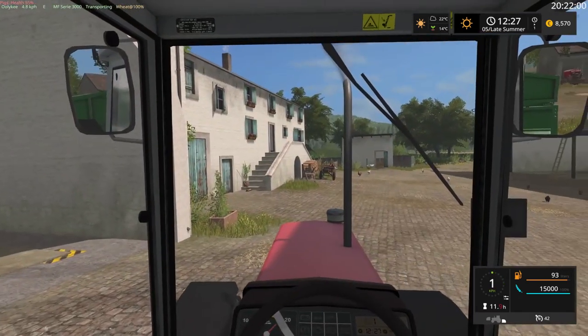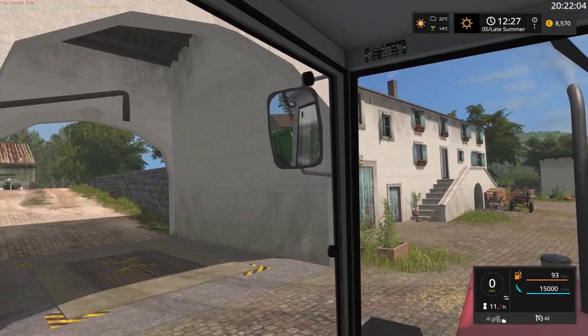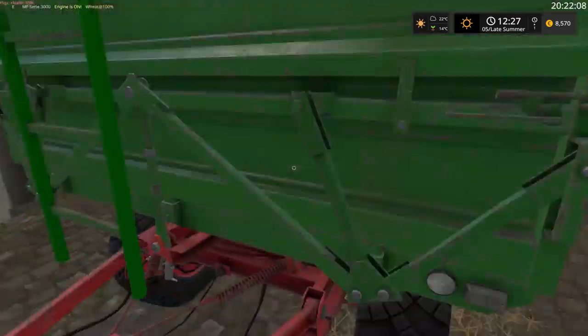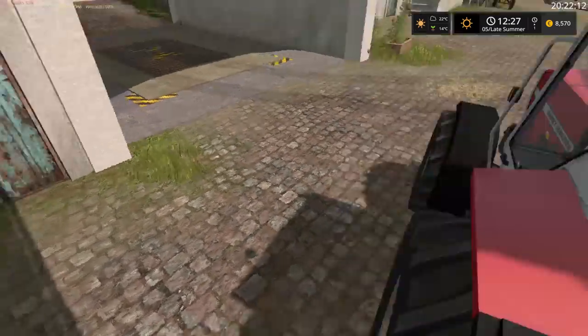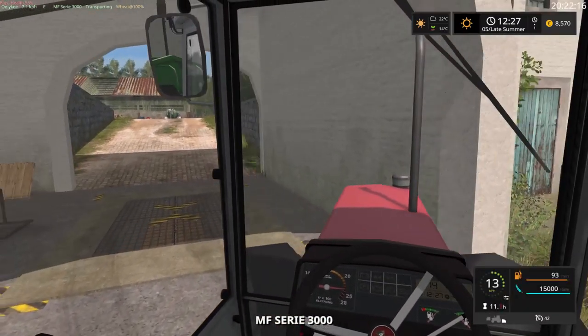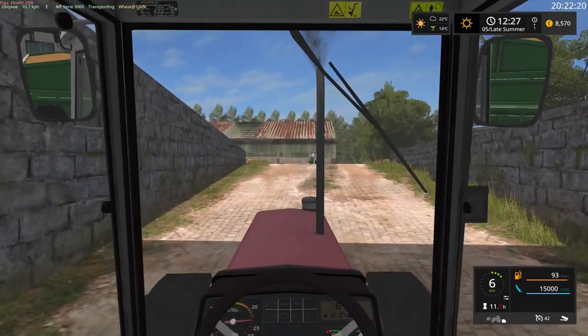We have a load of wheat here — I can barely see it in any rear mirror, just there on the left. Anyway, we have a bridge, sweet, so we're gonna go and unload that for our first task. Let's go and tip it.